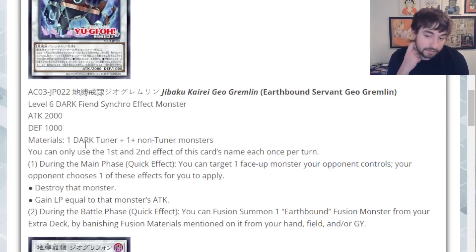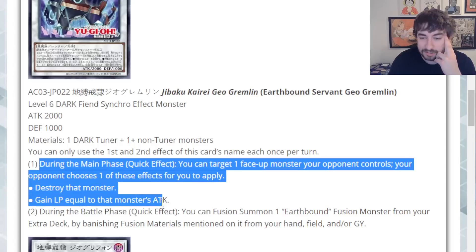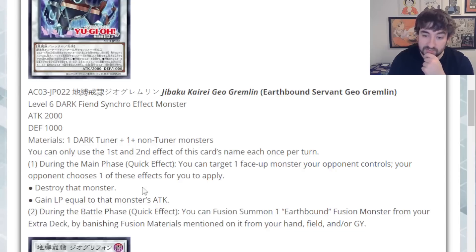During the battle phase, quick effect: you can Fusion Summon an Earthbound Fusion monster from your Extra Deck by banishing fusion materials mentioned on it from your hand, field, and/or graveyard. So it's a quick effect, but it's only during the battle phase, which is a little bit clunky as far as getting this done turn one before your opponent's turn to get into the Kraken. But that's still pretty insane — summoning this guy means you'd probably already have materials in grave for the fusion summon. If this was just a legit quick effect and not battle phase only, this would be insane, but it's just okay, I think.